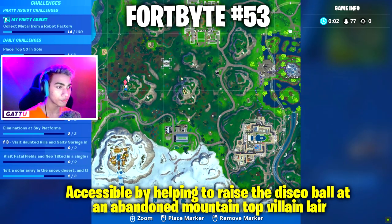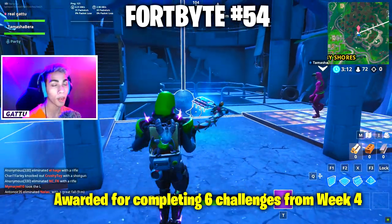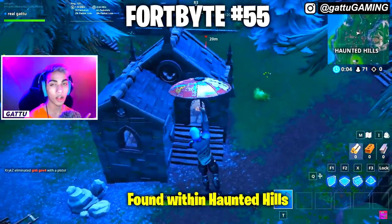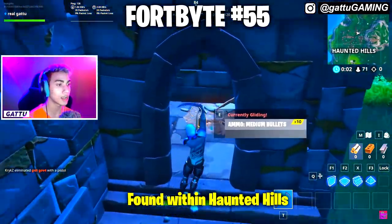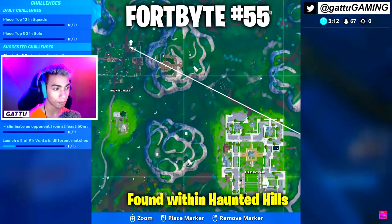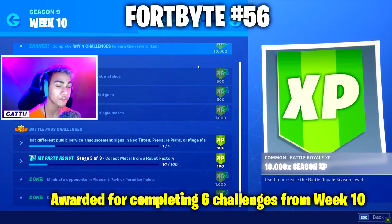Fortbyte number 54 is awarded for completing 6 challenges from week 4. Fortbyte number 55 is found within Haunted Hills — drop in at this exact house and go inside to collect the Fortbyte. Fortbyte number 56 is awarded for completing 6 challenges from week 10.